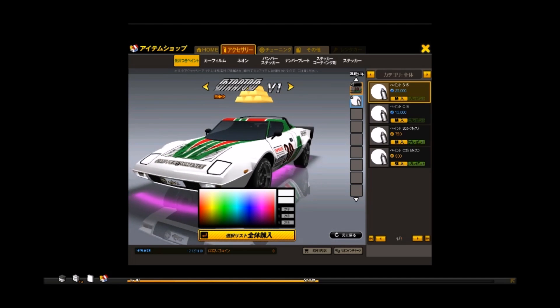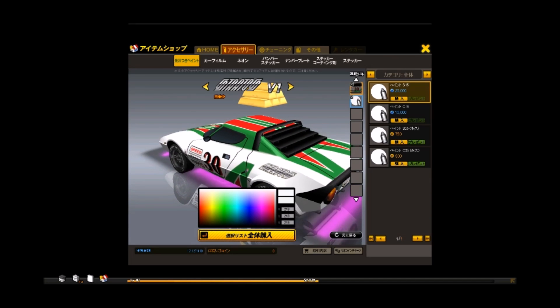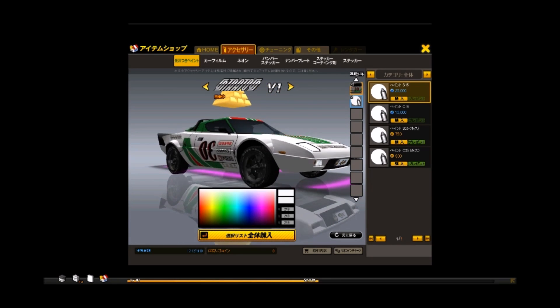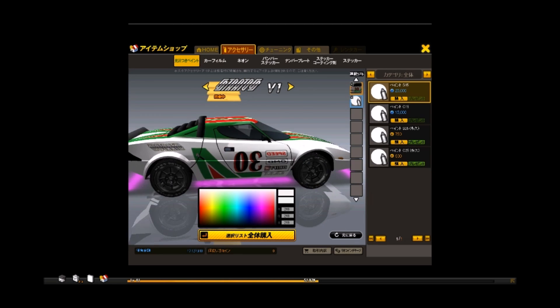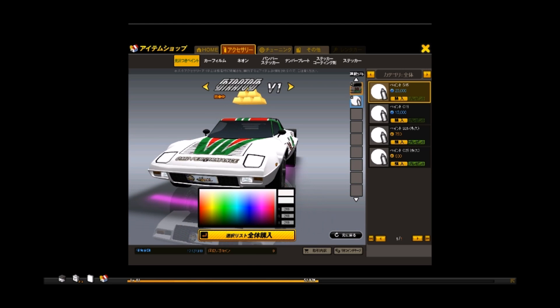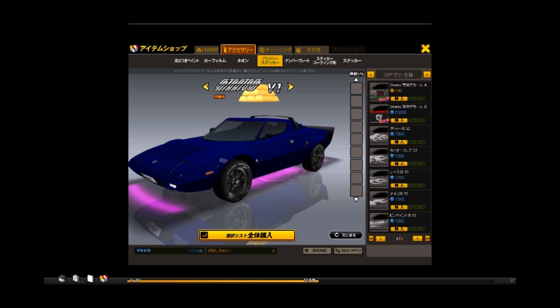That second decal is the original Lancia Stratos rally car livery scheme, which looks really cool on this car as it should. The part where it's a little broken on the other side shows they just mirrored it quickly to pump out the car, but they're two pretty cool decal schemes nonetheless for the vehicle.